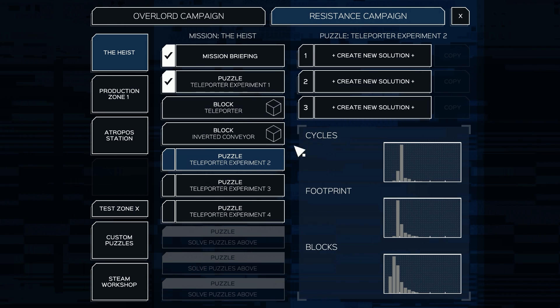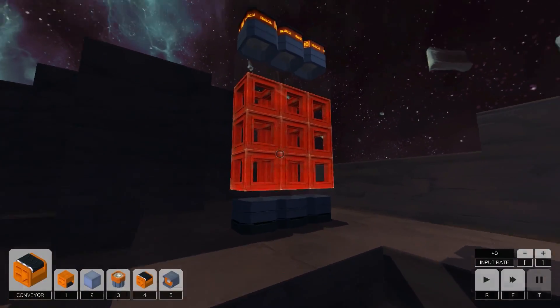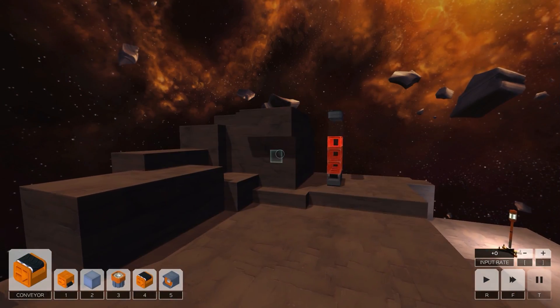Let's go do some more training puzzles. We've got Teleporter Experiment two, three, and four, and then three more puzzles. I'm sure we'll get through these pretty quickly since they're relatively simple. Okay, we've got a stack of nine and there's a teleporter here — perfect — and it comes in as a nine.